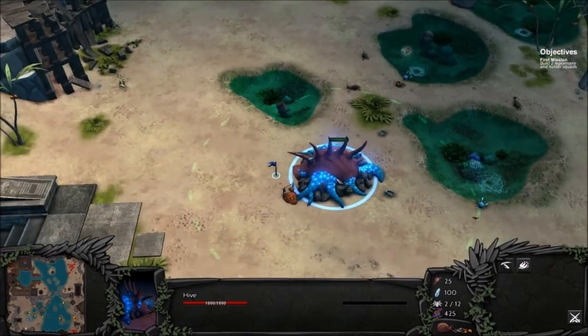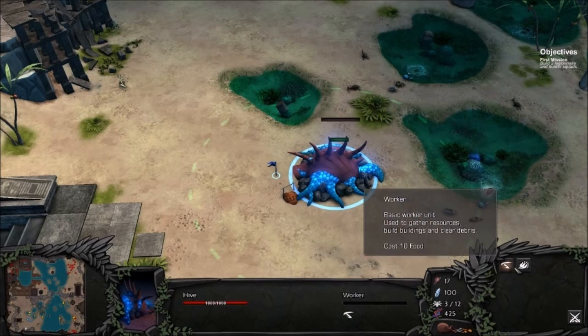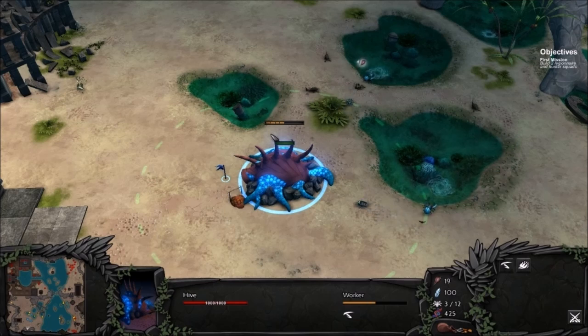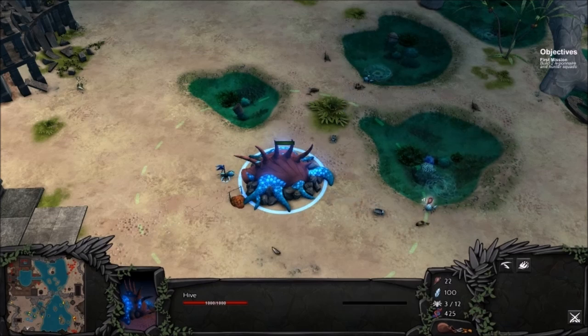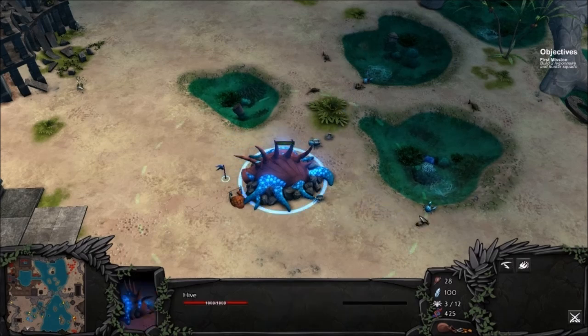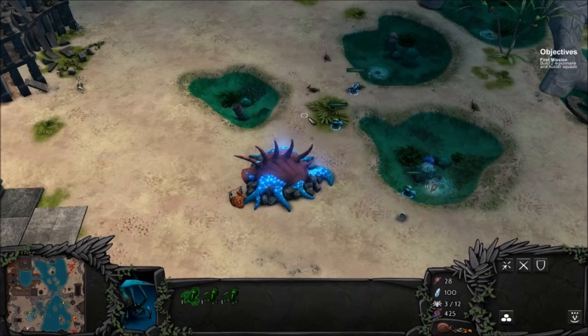We've got two mineral veins there. Let's go ahead and get another worker unit while I'm thinking about it. We can support a population of 12. It looks like our DNA points do carry over - I remember getting a lot of DNA points from the last mission, so maybe we'll want to unlock something. Before we go any further, let's team up on these turtles here.